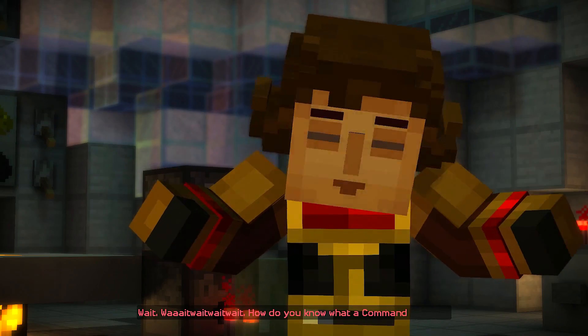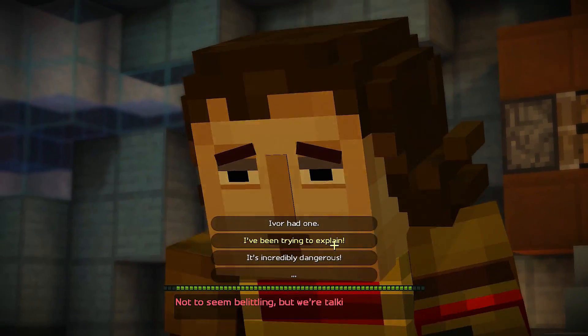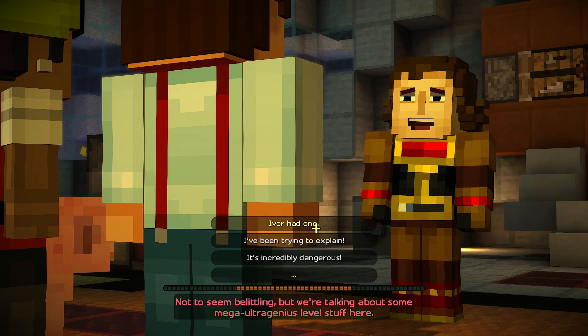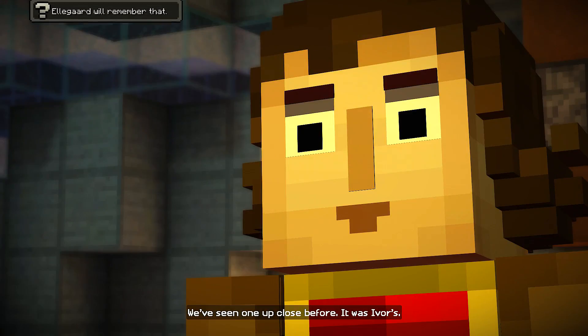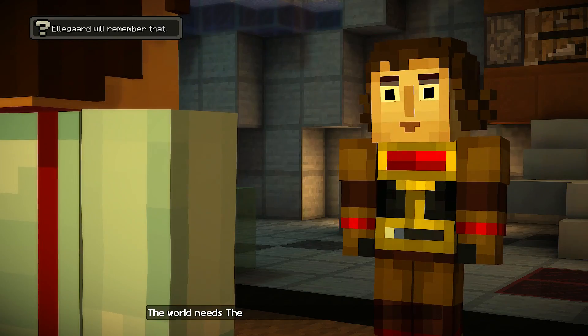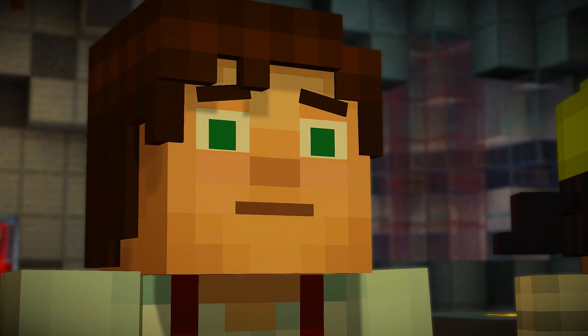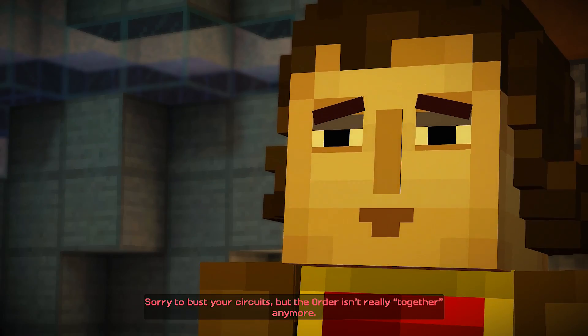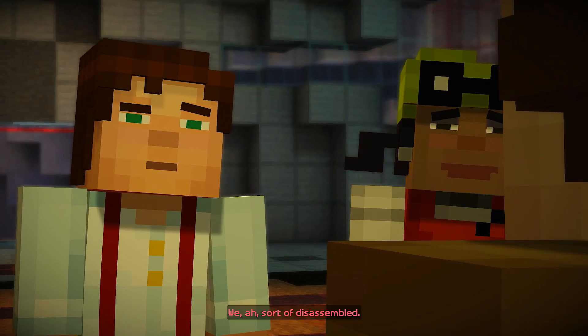Wait, wait, wait — how do you know what a command block is? Not to seem belittling, but we are talking about some mega ultra-genius-level stuff here. You've seen one up close before? It was Ivor's. He's done something terrible with it. The world needs the Order of the Stone. That's why we're here. Sorry to bust your circuits, but the Order isn't really together anymore. We sort of disassembled.